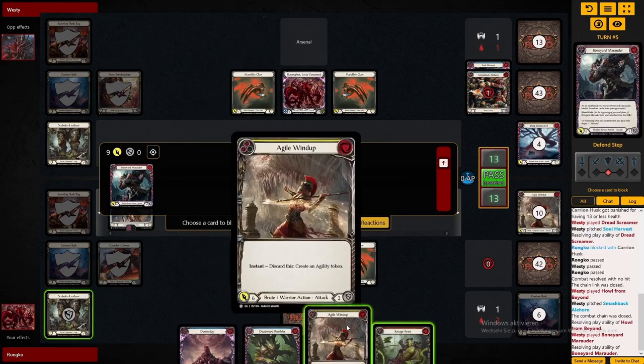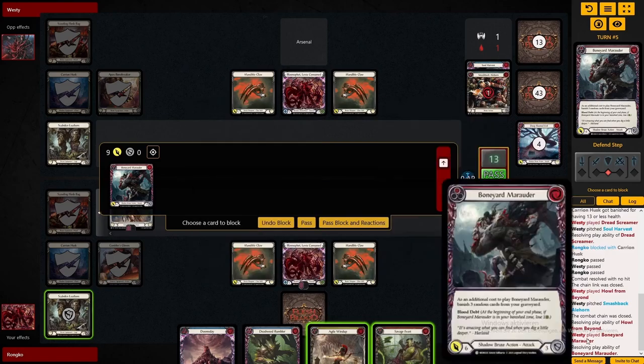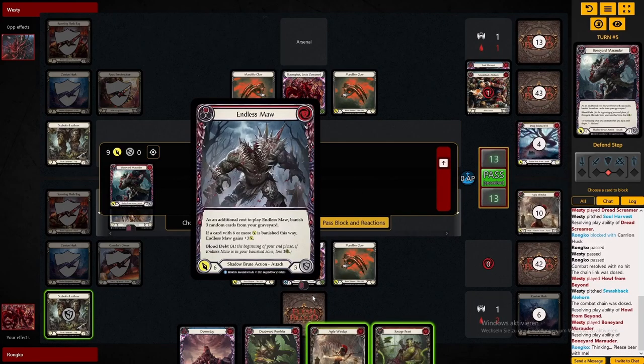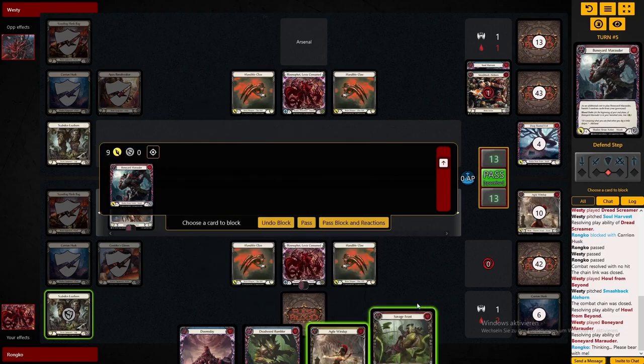The problem with that line of play though is that we drop low, and dropping low against Levia is not where you want to be. So the correct play would have actually been to block with at least the Savage V-Stand, probably the Agile Windtap as well, and throw double Endless Maws, making them go very, very low — or at least not keeping many cards.